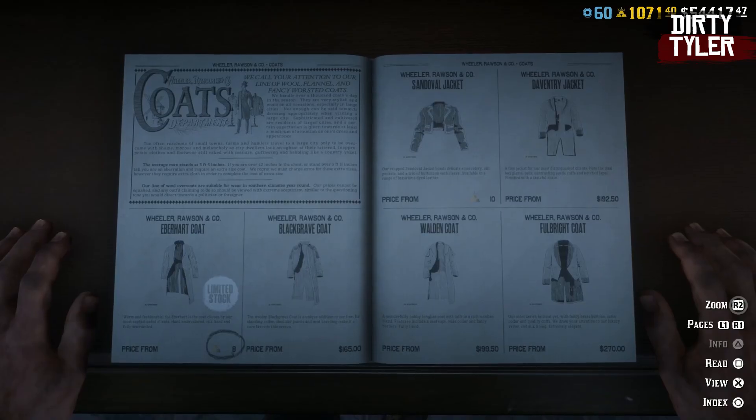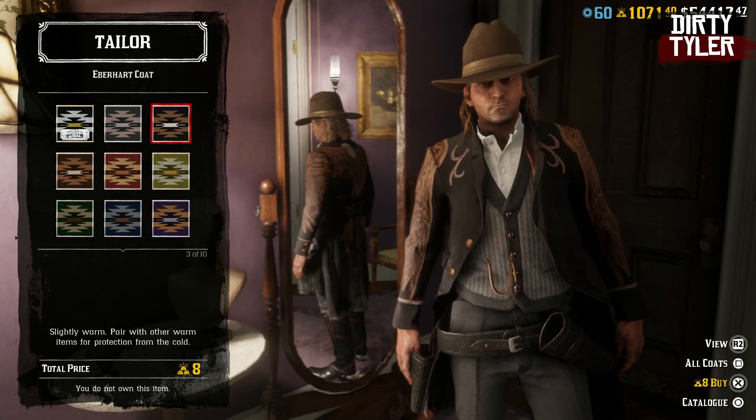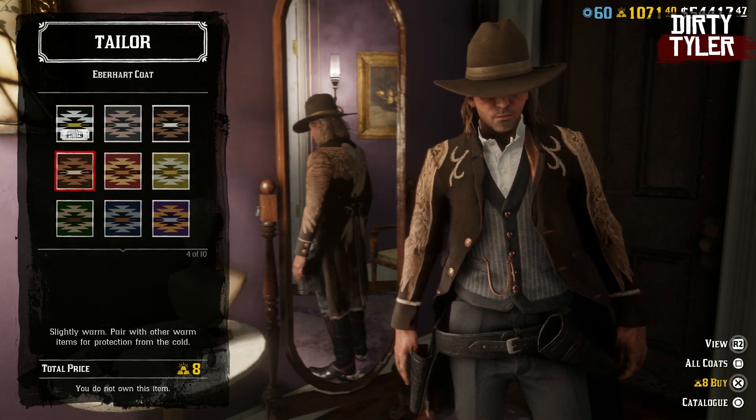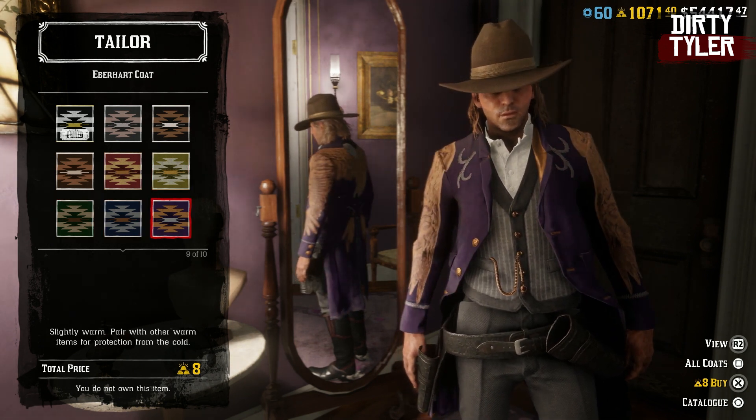The Eberat coat is also returning for this month, and that will come in ten different variations. Each of these variations are going to cost you eight gold bars to purchase.